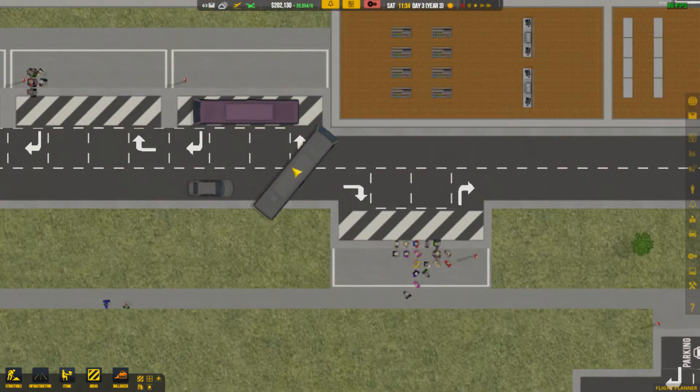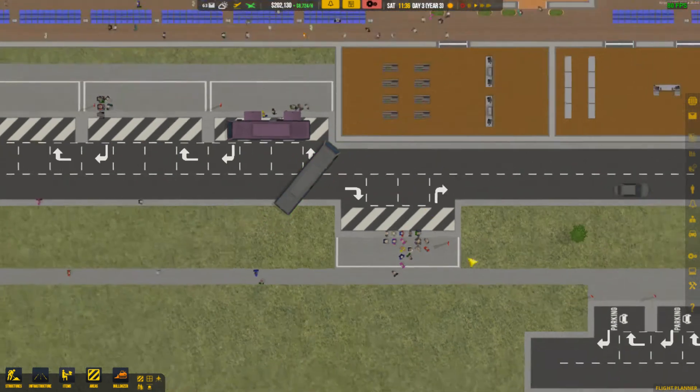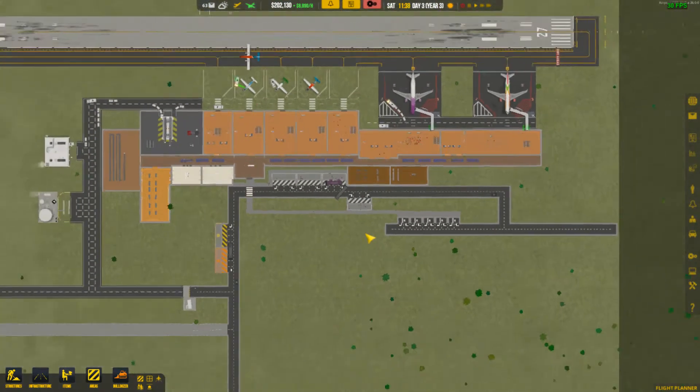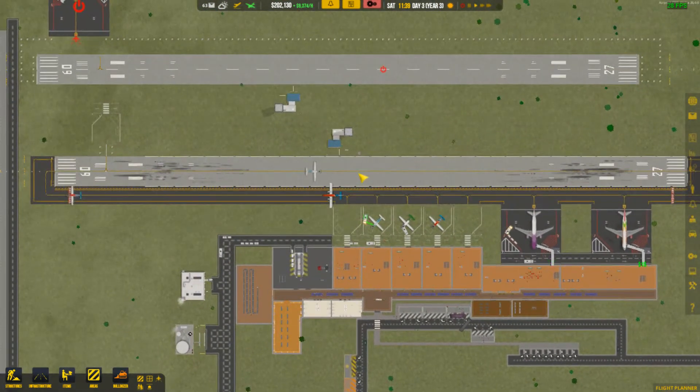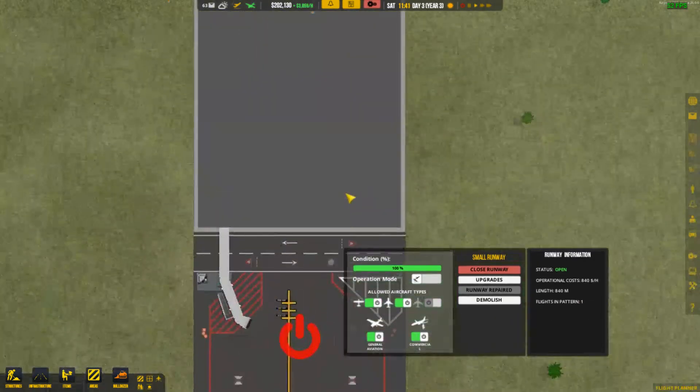Where the heck did this bus just come from? Why did the car just drive through? Okay, I'm not even gonna question it. I'm gonna pretend like I didn't see it, pretend like it didn't happen at all. The runway is kind of degraded at this point, we need to go ahead and fix that. Go ahead and spend $5,000 there.